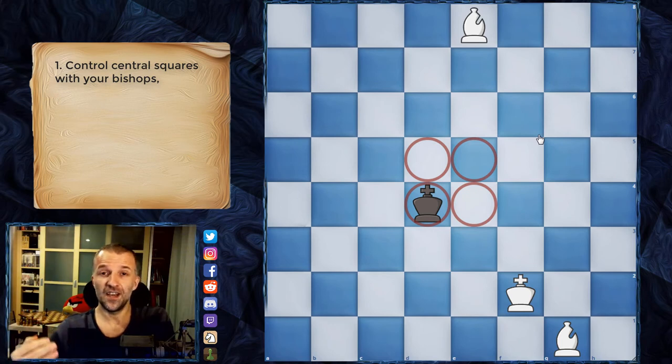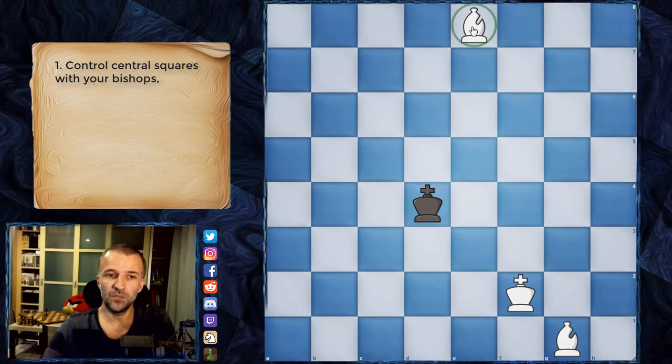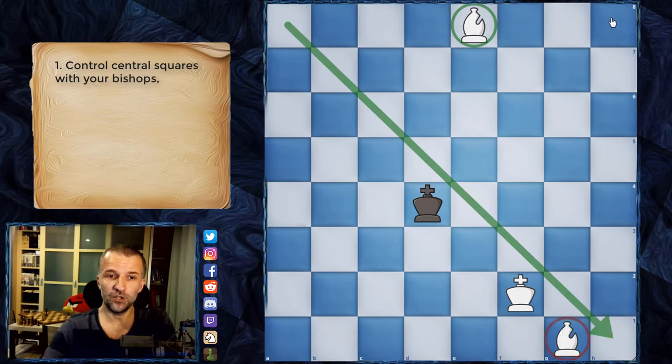If you check any course, usually you want to push the king from the center with your own king and gain space. But in this method you want to set up your bishops on the longest diagonals. This bishop has to be on this diagonal, and this bishop has to be on this diagonal.